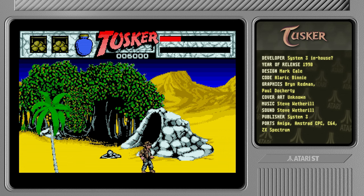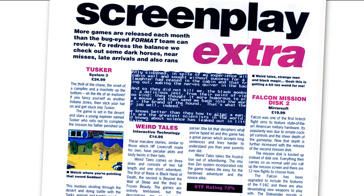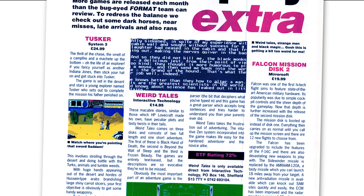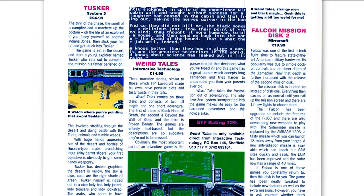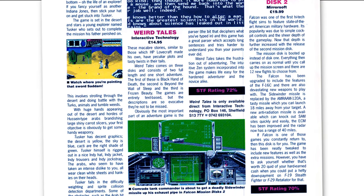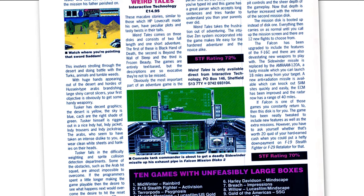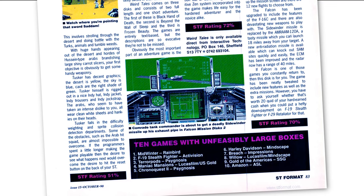I'm gonna quit here and have a look at a review, because although this is kind of promising it is clunky as balls. I could only find one review — in ST Format — and they gave the game an overall rating of 51. They wrote: 'Tusker fails in the difficulty weighting and sprite collision detection departments. Some of the obstacles such as the Arab hit squad are almost impossible to overcome.' It has some potential, looks nice, but plays like a brick tied to a boat anchor. Hope you enjoyed this quick peek at Tusker — thanks for watching and hope to catch you next time, cheers.